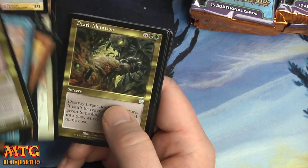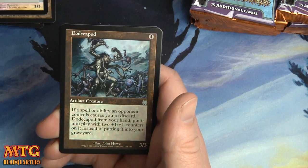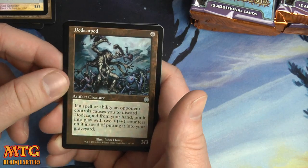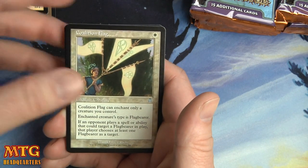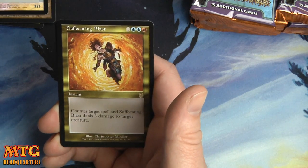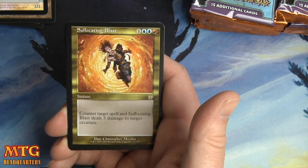We have Death Mutation, another Death Mutation — one, two blue and a red. Counter target spell, and Suffocating Blast deals three damage to target creature.